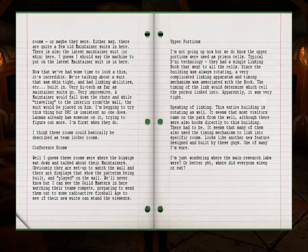Upper portions. I'm not going up now, but we do know the upper portions were used as prison cells. Typical D'ni technology. They had a single linking book that went to all the cells. Since the building was always rotating, a very complicated linking apparatus and timing mechanism was associated with the book. The timing of the link would determine which cell the person linked into. Apparently it was very tight.